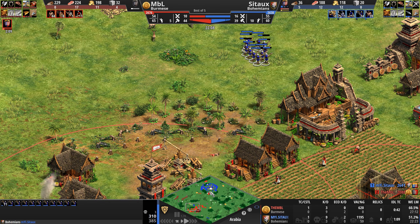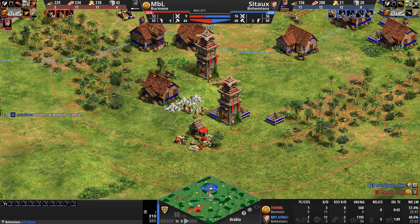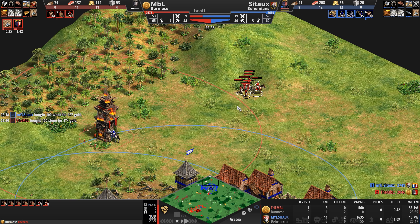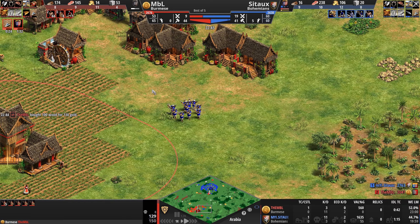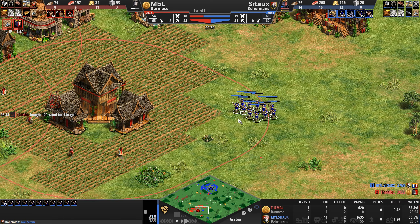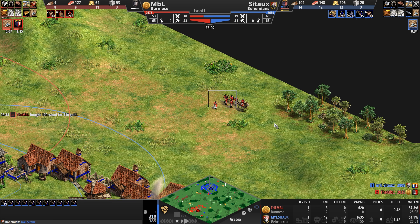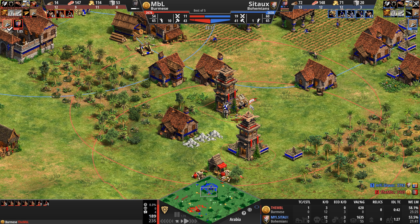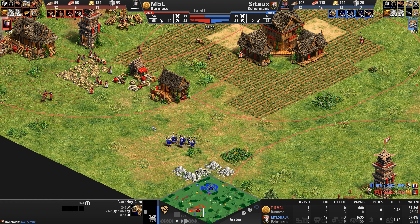There's a lot of letter Bs here if you haven't noticed — Burmese, MBL, Bohemians. MBL is circling, and now we know why: he's sent five villagers forward and they are going to build a tower. So we're going to see a good old-fashioned tower rush attempt here by MBL the Burmese. No particular tower-related bonuses or static defense bonuses for the Burmese — I'd understand more if this was Korean or perhaps even Byzantine with their tankier structures. But MBL doesn't give a damn what I think. First tower is up, and now he's teefing the stone of his opponent.